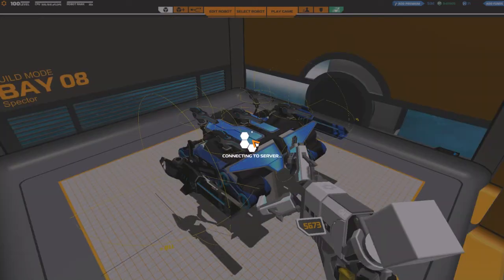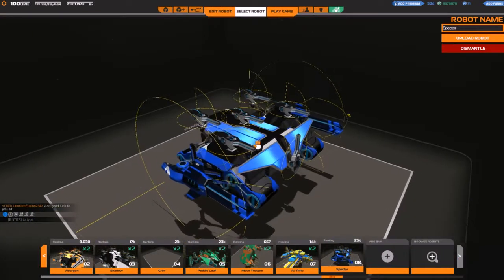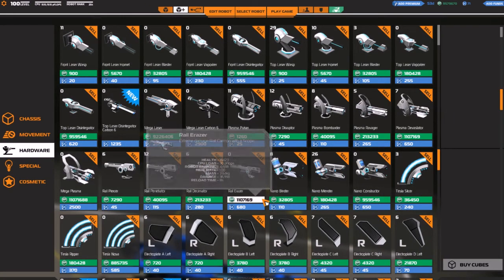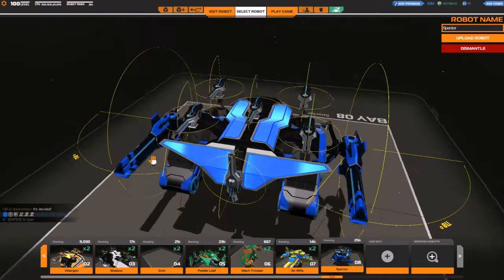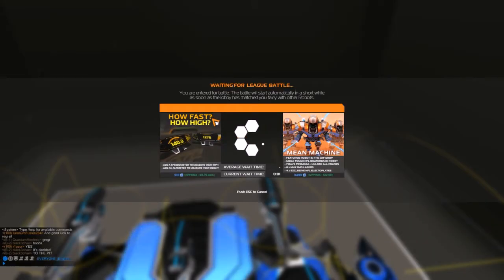I'm going to tell you this right now — if you have Mega Plasmas, sell them all. Not kidding. Look at that: 11 million. That's a bug, it's 100% a bug — there is no way it's actually that much. And that's why I sold mine and got 5 million for it. Then they'll fix it, and I've actually earned money. Let's have another game in the League Arena and see if we can get a better result.